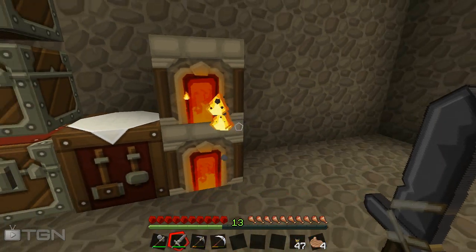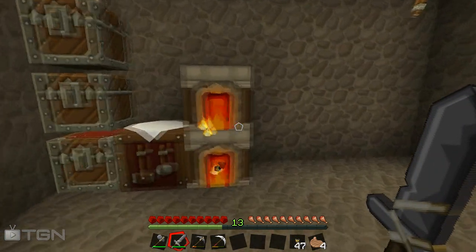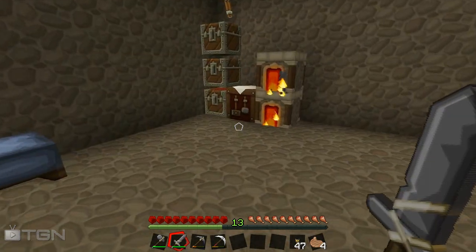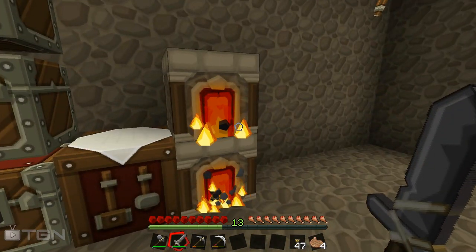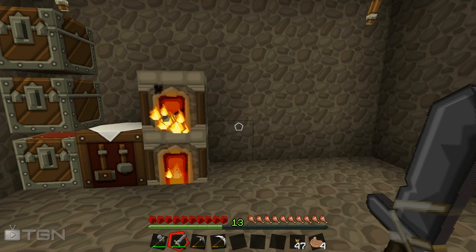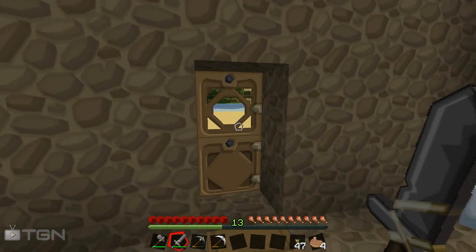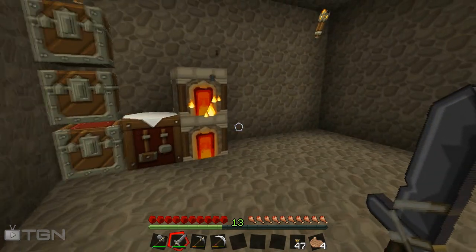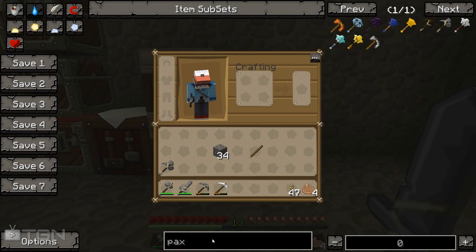Now the first machine you really want to be making is something to produce steel. In previous releases you could just put coal in a diamond shape around iron to get steel dust. But it's kind of changed - now you either have two ways of getting steel. The first one we're going to do is to make a metallurgic infuser, or you could make your way to the nether using Industrial Craft by making a blast furnace. I'm not really up for going to the nether just yet.